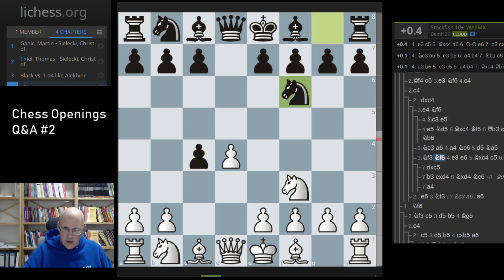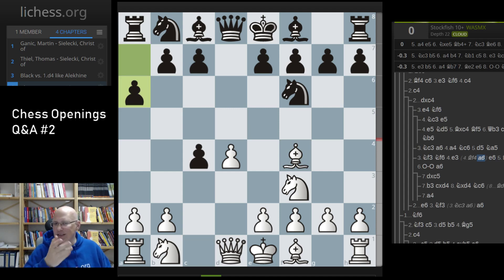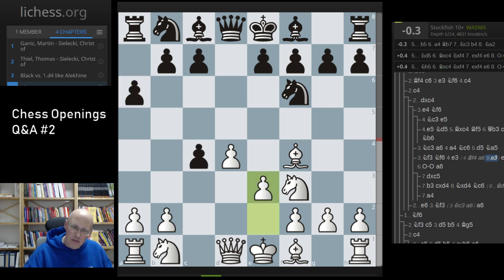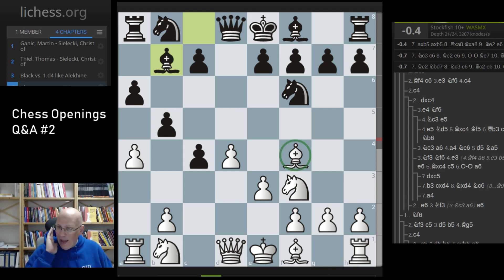There's a question about the QGA: why isn't white developing his dark-squared bishop? The most common move is e3 and the question is about Bf4 or Bg5. The problem with Bf4 is that it delays the recapture of the c4 pawn and you're not entirely sure you get it back. If black plays a6, how exactly do you get the pawn back? If white plays e3, black plays b5; you play a4, black plays Bb7 — it's not so clear you get the pawn back. One problem is that this bishop is not doing anything in the meantime.